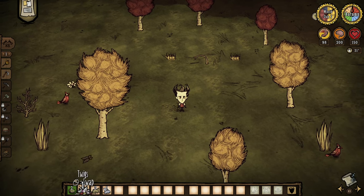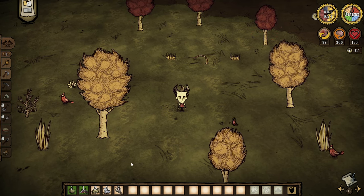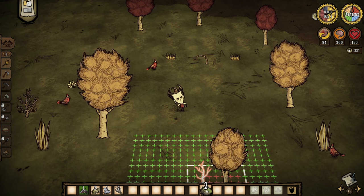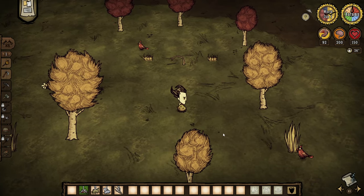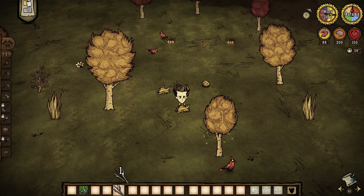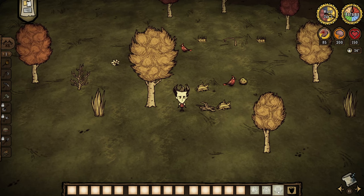The bottom part of your screen has your inventory. Hover your mouse over an item to examine it. You can click on items to drag them around, similar to Minecraft, to organize your inventory. You can drop items by clicking and moving them outside your inventory and then clicking on the ground, or hold ctrl and shift to drop items beneath your feet. At the far right of your hotbar are three equipment slots: head, body, and hand slots — that's where you equip tools, hats, armor, backpacks, weapons, and so on.